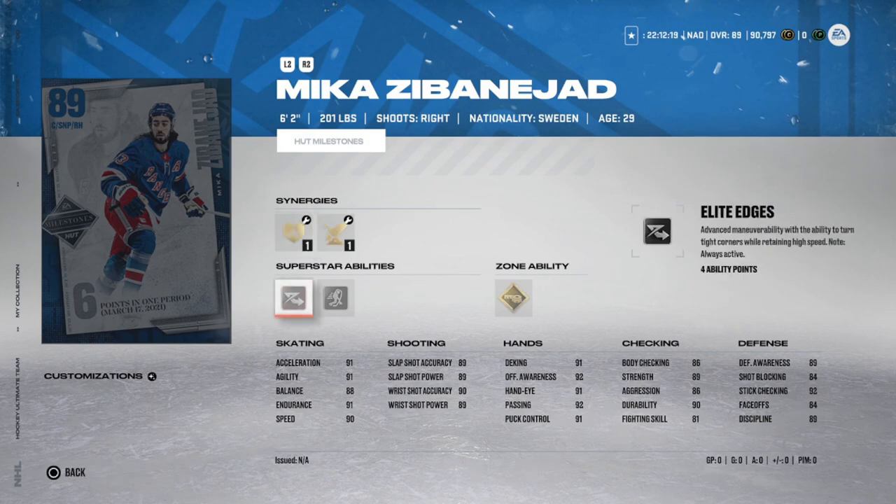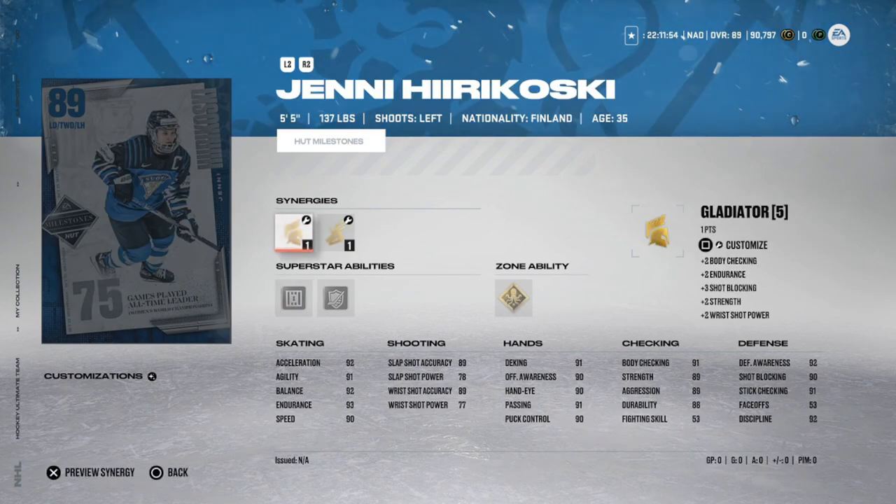Zibanejad remains in the S tier — a phenomenal card with Elite Edges on the god squad and no money spent. You can play him at center or on the wing, giving really good lineup flexibility. If you haven't made a master set player, Zibanejad is 100% the one I'd make if you play the game regularly. If not, save for Team of the Year, but this is a very, very good card.